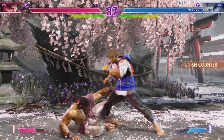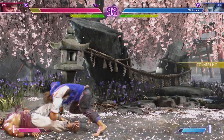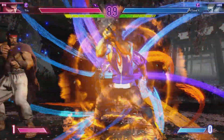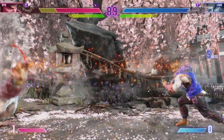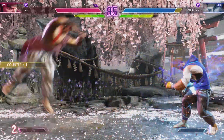Immediate jump in. Sand blast. Player two chases them down. Very solid corner smash. Gets out of the corner. Discorporate at this range.